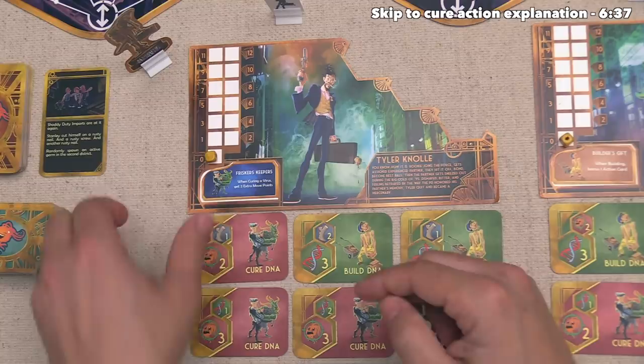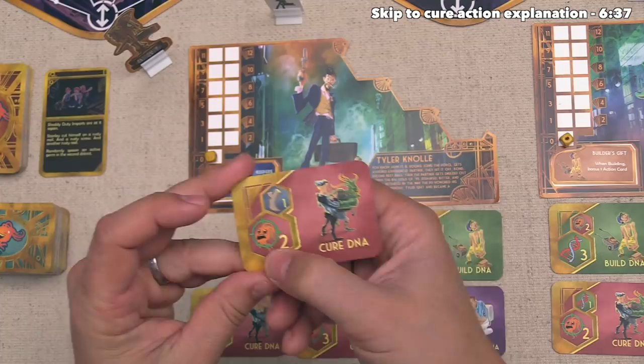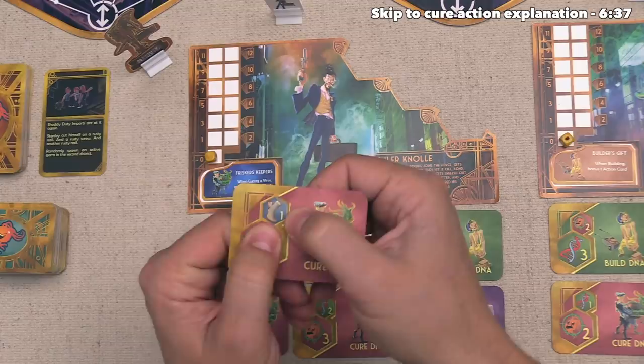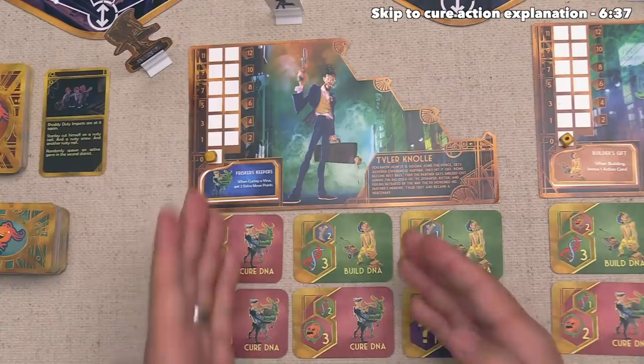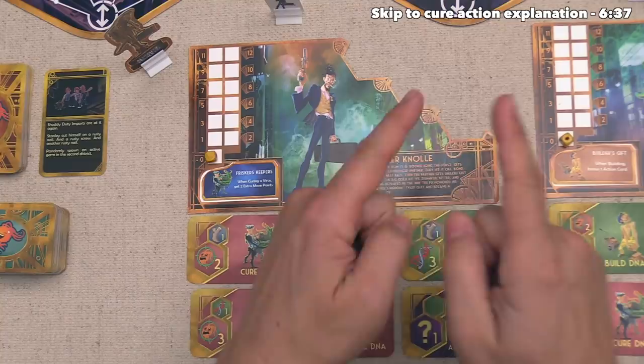In this case for this card, there are two action points going towards curing DNA, but instead of using the cure action on this card, we could put one action point towards the move action. Looking at all of the cards we have right now, none of them have move as a primary. In order to effectively cure the various bacteria on the board, we will have to move over and get to them. So with that in mind, let's take a closer look at the districts.